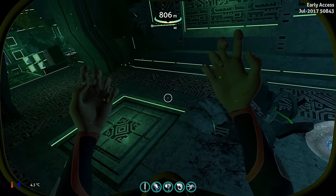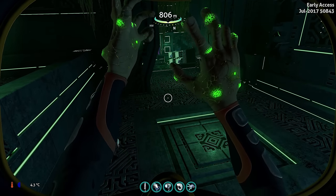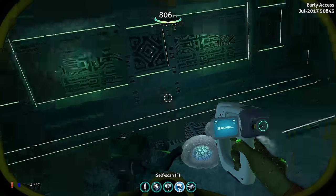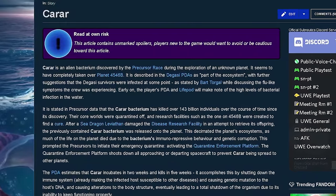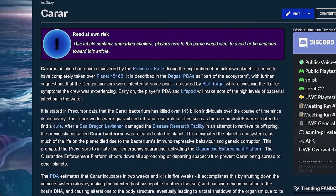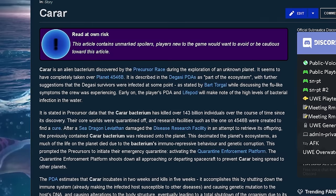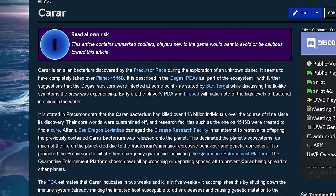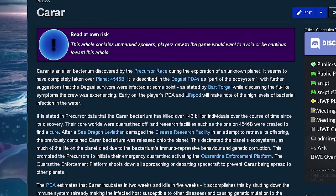Since we're at basically the closing of the Kharar and the cure in the game, we're going to take a look at how it progresses. But first, let's talk about the Kharar for those who may not be aware of what it is. As it says on the wiki, the Kharar is an alien bacterium discovered by the precursor race during the exploration of an unknown planet. It seems to have completely taken over planet 4546B. Now this has deviated from the original story, which was that the precursor race had created the Kharar. It is stated in precursor data that the Kharar bacterium has killed over 143 billion individuals over the course of time since its discovery — I'm assuming from the precursor race, not just when it was originated.